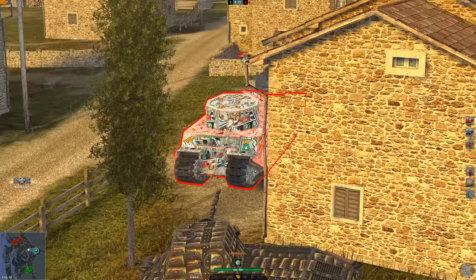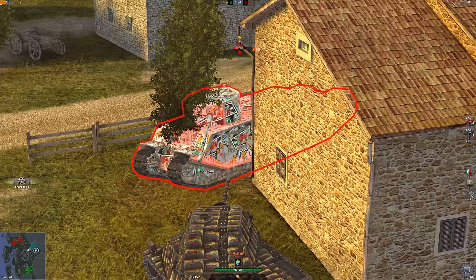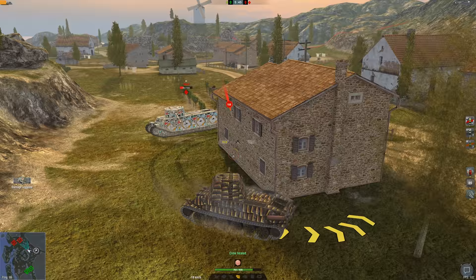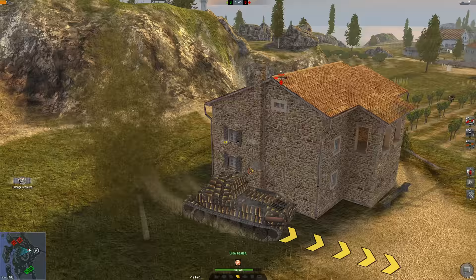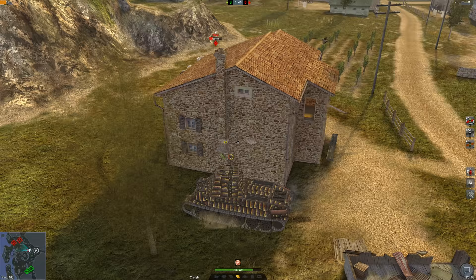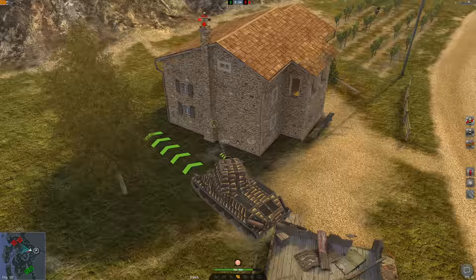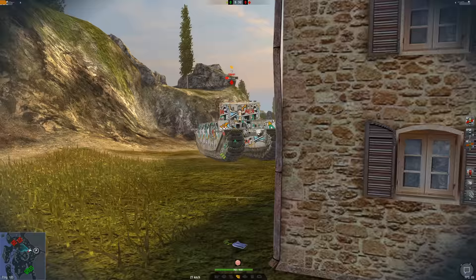Let's load in premium and start tapping this guy again. We got three shells into that TOG — that's 484 hit points in a matter of just three seconds. We've already brought him down to less than our HP. In just a couple more seconds we're going to wait for the clip to reload and then tap him again. This tank is pretty good and I think it's going to be very, very strong.